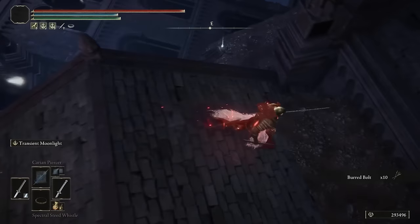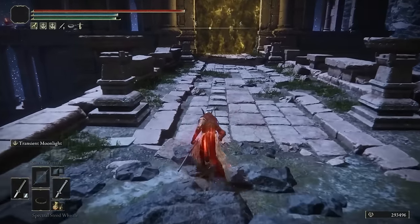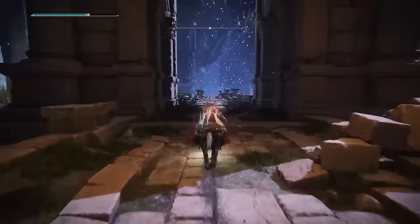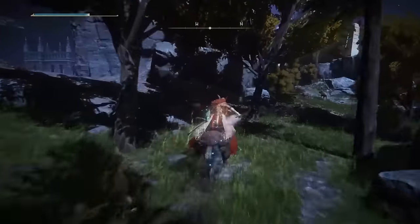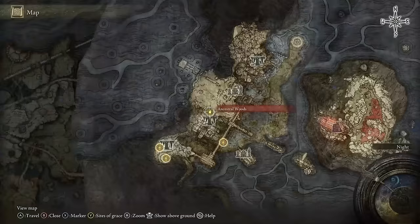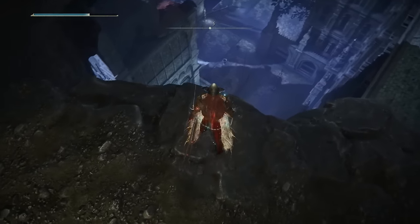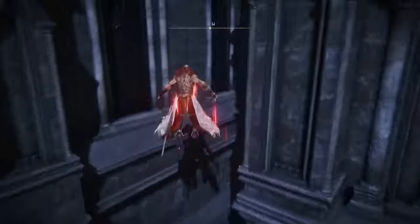Keep going through Nokron, parkour across all the weird sideways buildings, until you eventually reach a golden mist wall just before a boss battle. Directly after the boss, you'll come out onto a bridge. Get on your mount and ride to a cliff ledge where you'll parkour down to get the Finger Slayer Blade that Rani wants. This is where you'll be jumping off — parkour onto the roof and all the way down to a building with a chest at the bottom containing the blade.